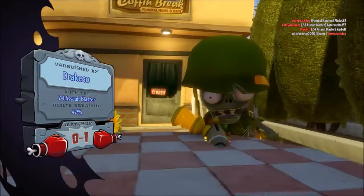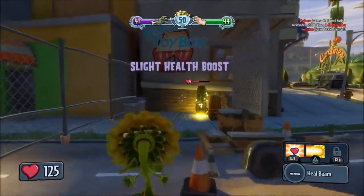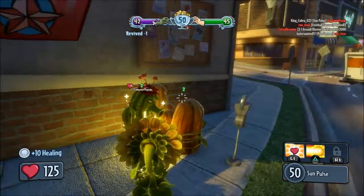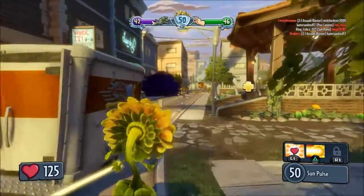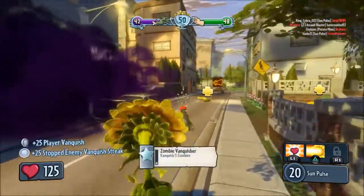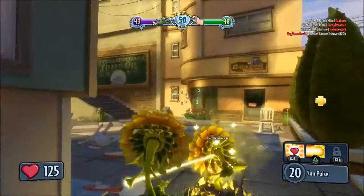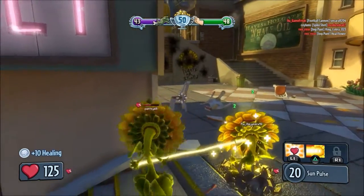47% health left. I'm not used to this attack — I'm used to the Pea Cannon. Finally a Cactus, I'll try to heal you up. Some coins you can get easily. Zombie vanquish! That's a perfect combo — healing up and using the sunbeam.